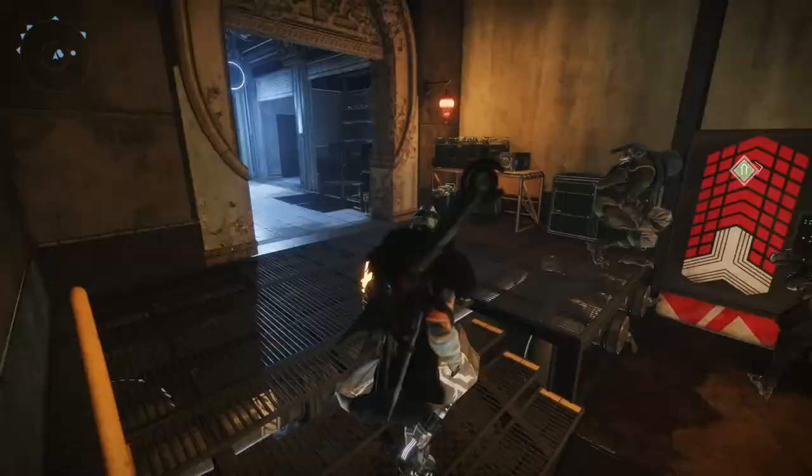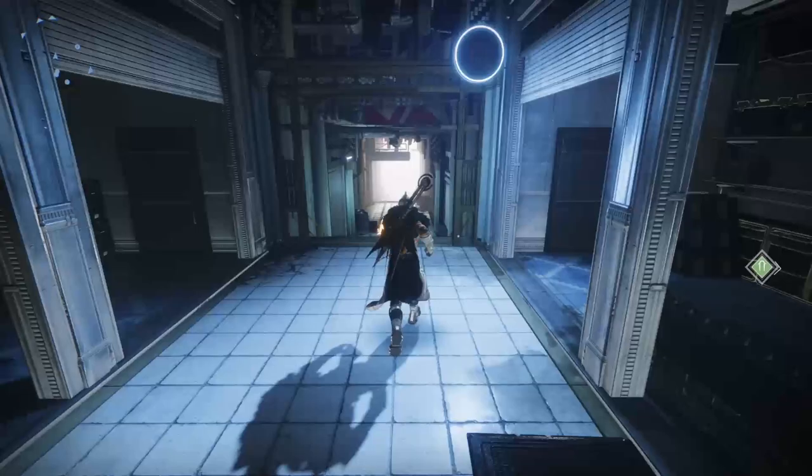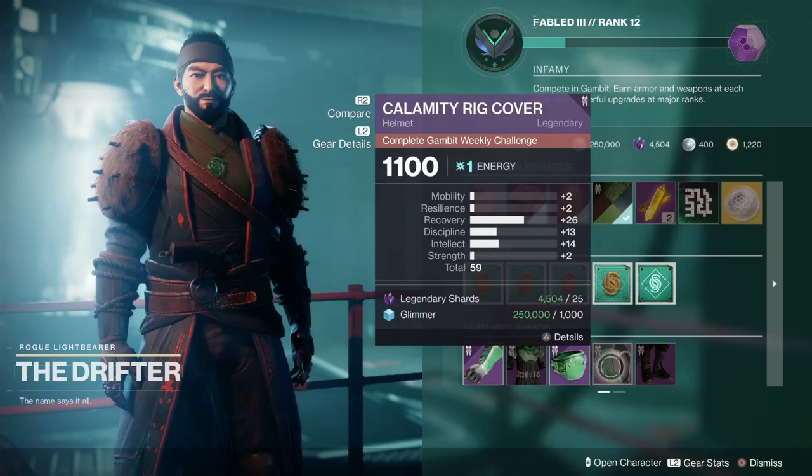Now we're going to bugger off to see old Drifty Poos and talk to his beard. I thought we'd do — oh look, it's the Fallen and the vending machines again! They can't get it to work, but they don't know I've stuck chewing gum in the slot. Anyway, here we go — the Drifter. Let's have a look at what he's got for us. It's the Calamity Rig Cover, which means it's a helmet. What's good about this is 26 again in recovery, and a total of 59 overall. Not a bad helmet to go for.